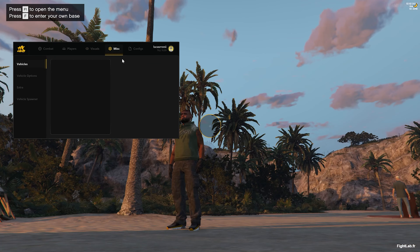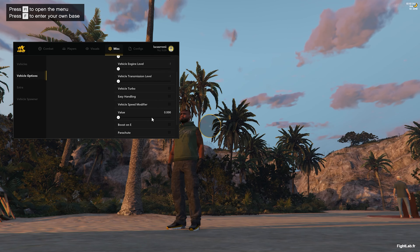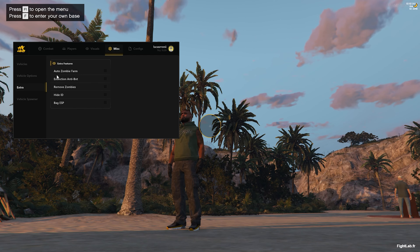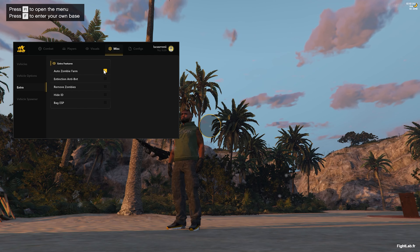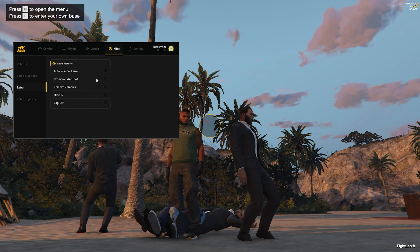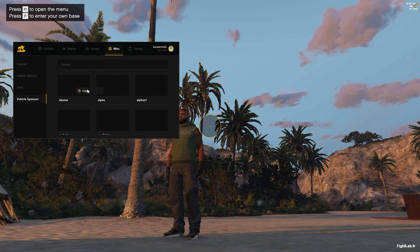Near cars, you can see the car render which is very useful. In the vehicle section under Misc, you can teleport and adjust brakes, engine, transmission, turbo, easy handling, or boost on E. You can also add a parachute if you're falling from height. There's also an extinction anti-bot mode to remove zombies, and you can hide your ID to avoid bans while streaming. Back ESP and vehicle spawning are also available.